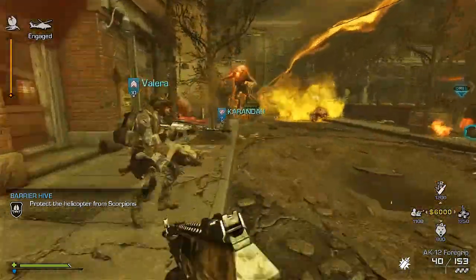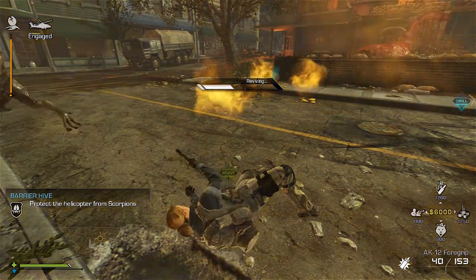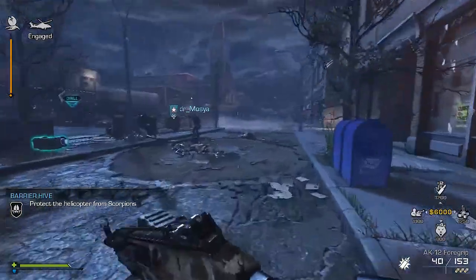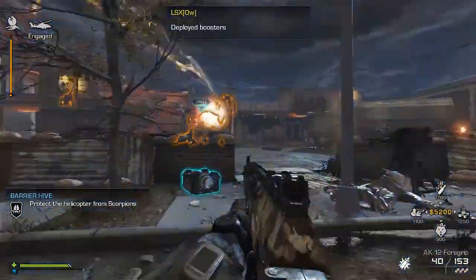We need to bring that hive down, and for this particular moment we need a lot of firepower — that's why the helicopter is also helping us. Usually the other hives are easier to take down. You just need a drill, which you carry with you. Once you destroy a hive, you move on to the next one.